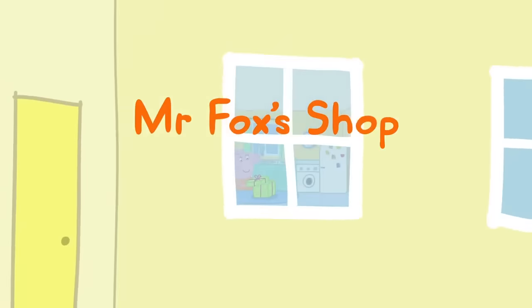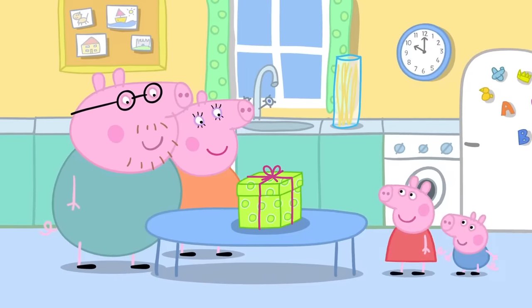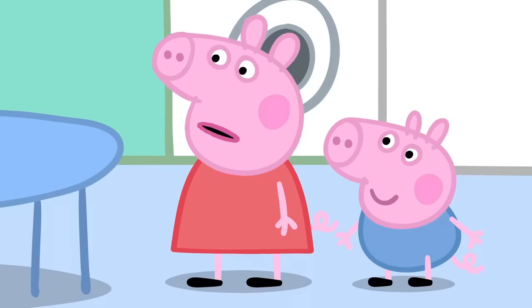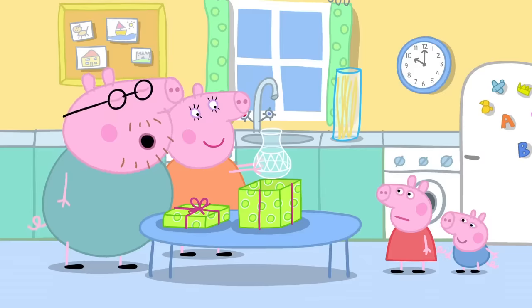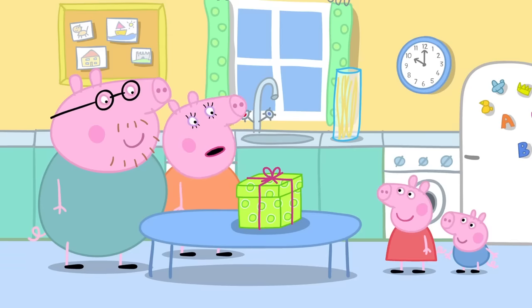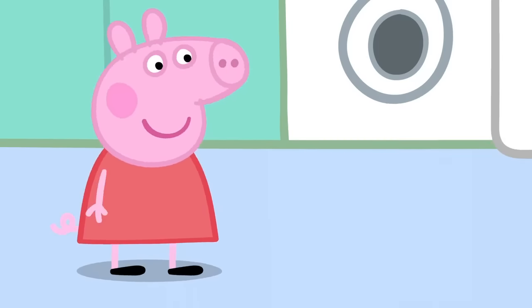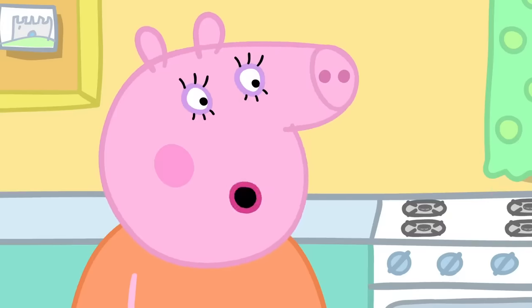Mr Foxy's Shop. Mummy and Daddy Pig are wrapping up a present. 'A present — is it for me? Or George?' 'No, Peppa, it's not for you or George.' 'Is it a toy?' 'No, it's a glass vase.' 'That's a bit of a boring present.' 'It's a present for grown-ups. We've bought this for Granny and Grandpa Pig — it's their wedding anniversary.' 'Can me and George buy them a present too?' 'That's very sweet of you, Peppa, but presents can cost a lot of money.' 'We've got money in our piggy bank.' Peppa and George have one penny and two buttons to spend. 'OK, let's go shopping.'